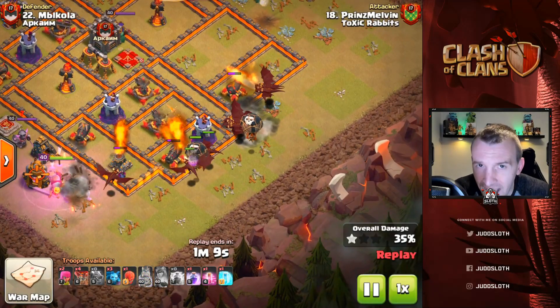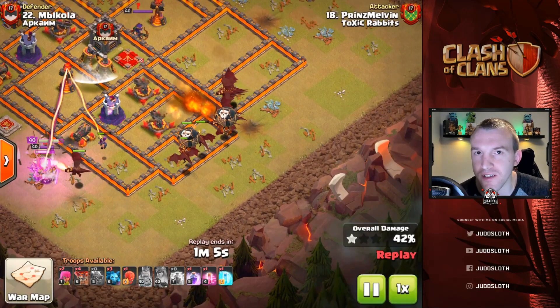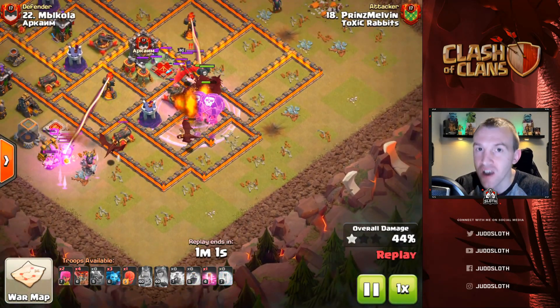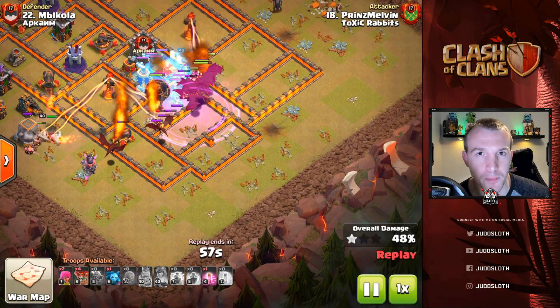The Dragons are back in Clash of Clans. In this video we are going to teach you how to use the two most popular methods at Town Hall 10: the mass dragons and the drag bat.